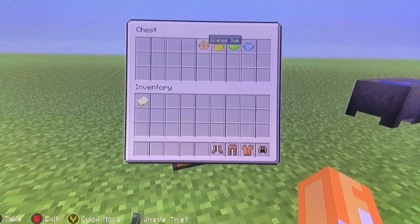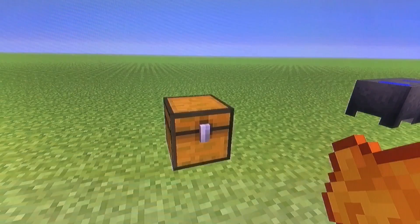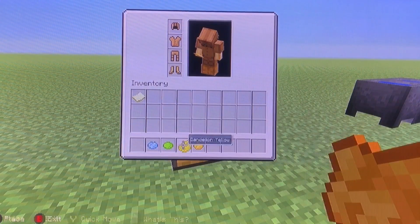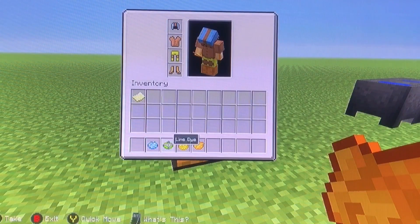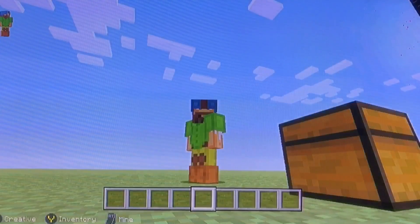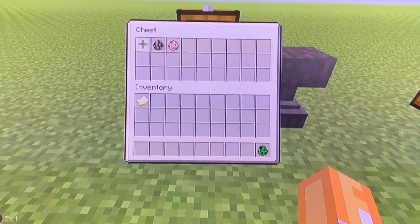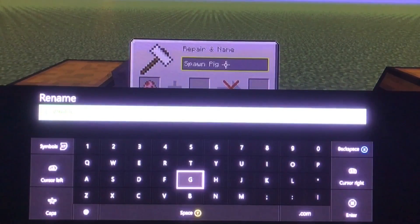The next thing is how to dye leather armor on Xbox — and possibly PlayStation as well. If you take a dye and hover over a piece of leather armor in your hotbar, then press X with the dye on your cursor, that's how you dye leather armor on Xbox and PlayStation.